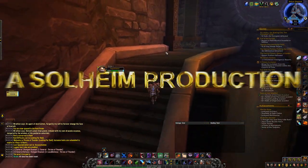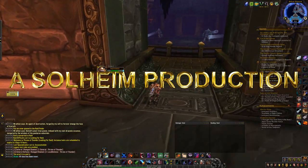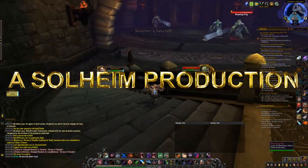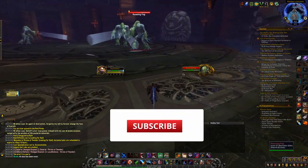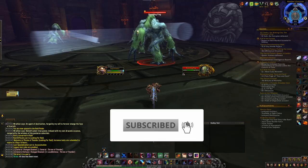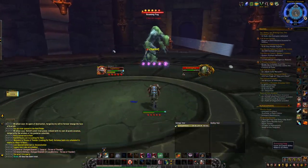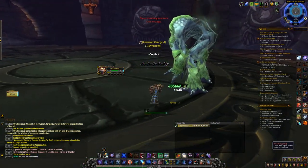Hello and welcome back to another Shadowlands gold making video. Today we are looking at a couple of weekly 5-minute farms that can give between 50k and 100k gold per week, and these are farms you can do on every single character every single week. For this exact video we are talking about Raid Finder Mists of Pandaria raids, because they are very easily accessible and they can drop battle pets of insane value.